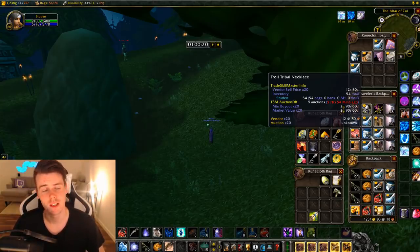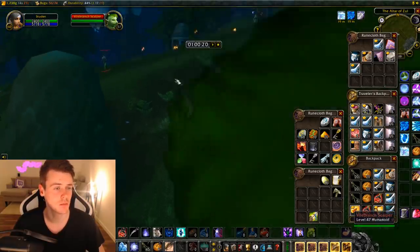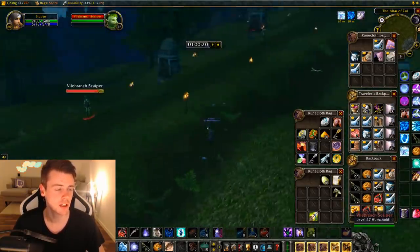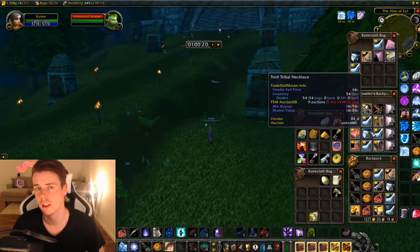Even without the Troll Tribal Necklaces, I'm making about 16 to 18 gold an hour on my realm with current prices, which is fairly decent. If you're around the level of these mobs - roughly level 44-45 - you're going to get XP killing them while making gold, and you can even use the repeatable quest items yourself for additional XP.